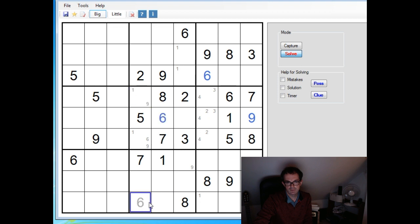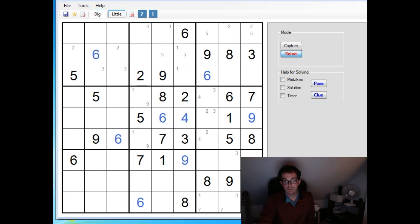In fact that's a 6 and that's a 9, which is looking quite good. And also straight away we've got the 7 here and the 7 here, which is going to lock another big digit in place. It's going to have to be a 5, which means this is going to have to be a 5.